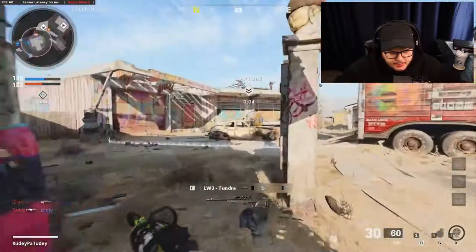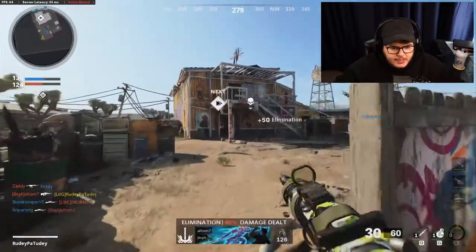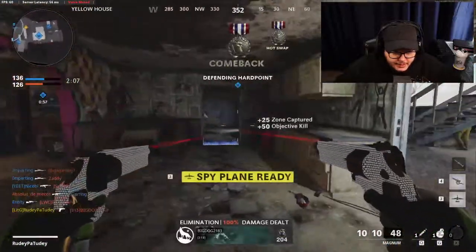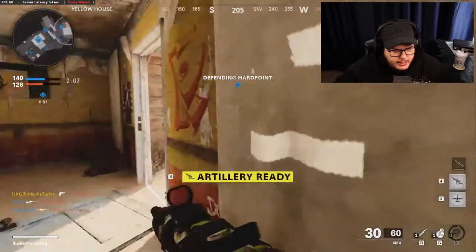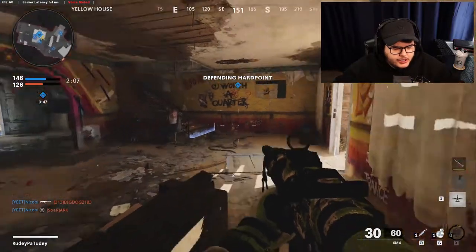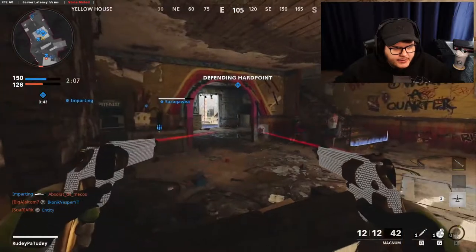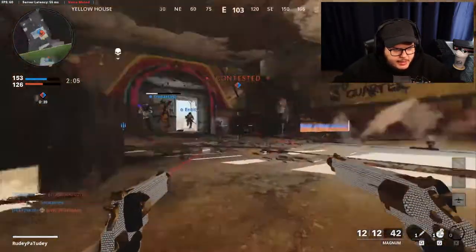When I was watching the streams I saw people running thermal sight XM4s or whatever, that's why you want to run cold blooded - so you can do your best to not be seen by those thermal sights. I cannot believe I just used an airstrike to get one single kill. How did they get in behind us? There are like five of them back there. I've got the front - we're going to hold the line here. I hear them right around the corner.